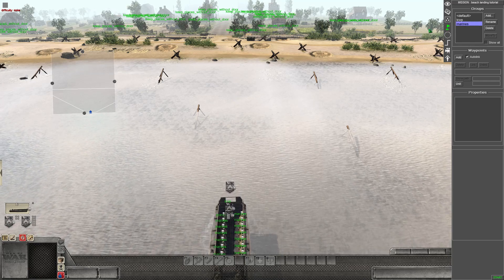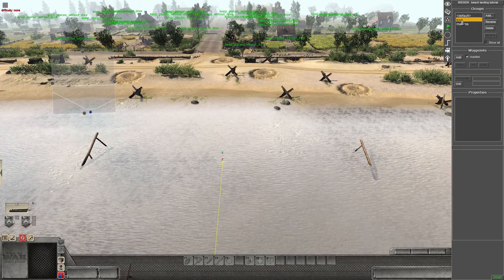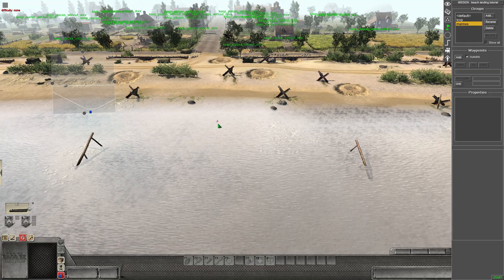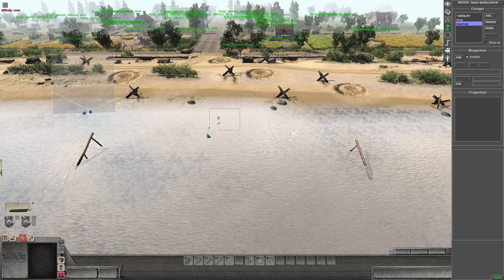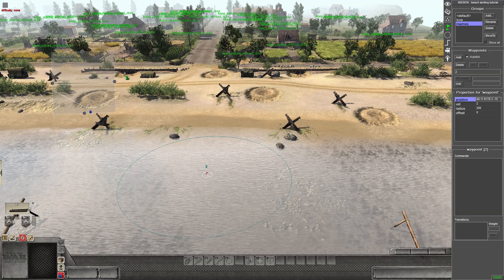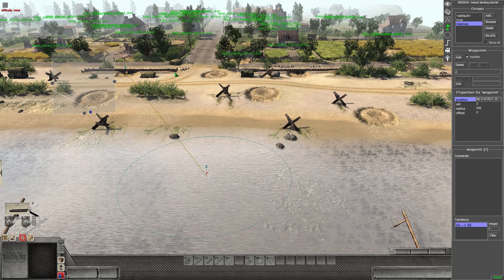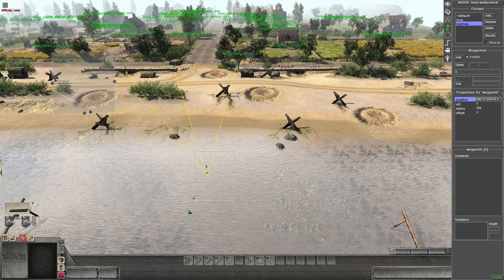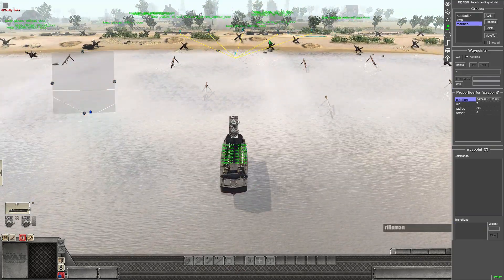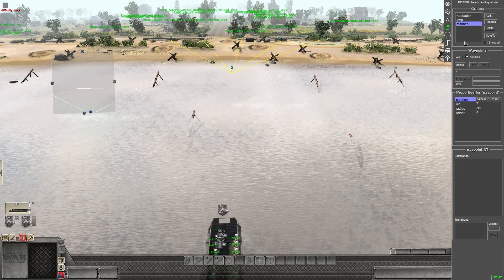Add another waypoint group for the marines that are going to land on the beach. With a new group active we can't see the original boat waypoints, which is fine. Put the first marine waypoint slightly ahead of where the boat is going — that's number two. Select it and create waypoints in different directions so the soldiers spread out when they charge up the beach.